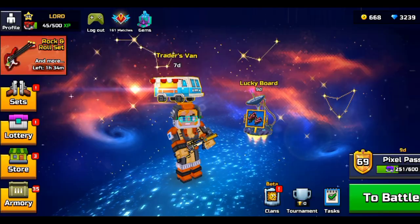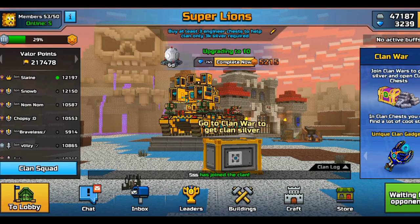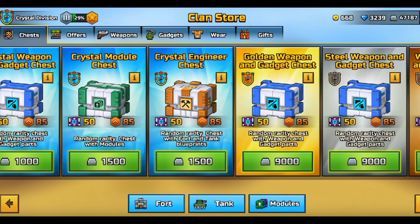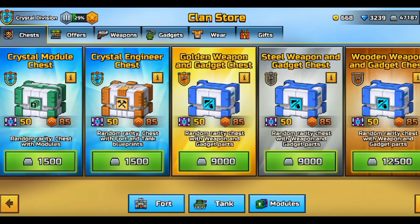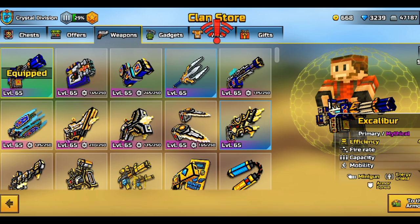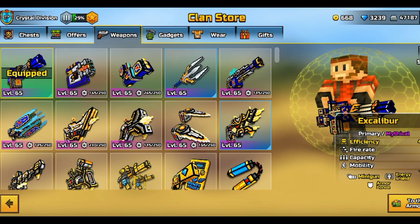I've recently been opening a lot of chests for myself in the clan store since the new Crystal Division update is out. As you guys can see, these chests are hella expensive right now, and the reason for that is I've been opening way too many of them. Anyway, in today's video I'm going to be talking about how I got quite a lot of weapons in the new clans update.